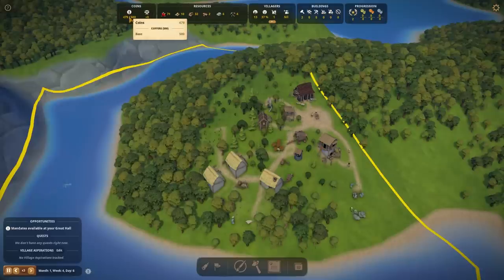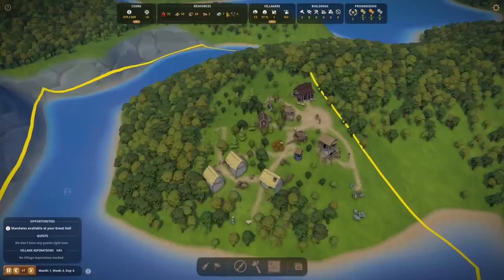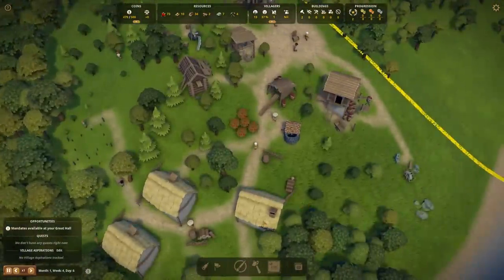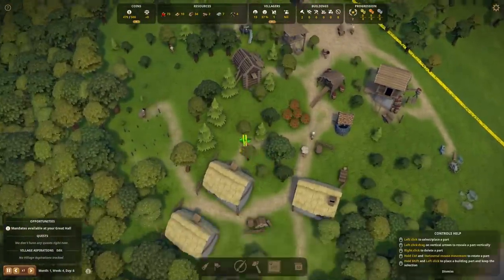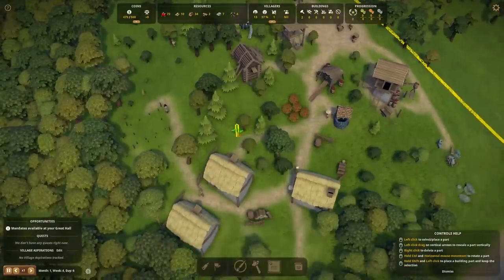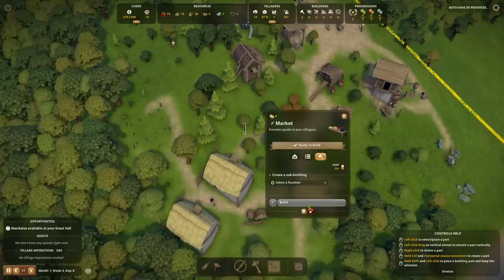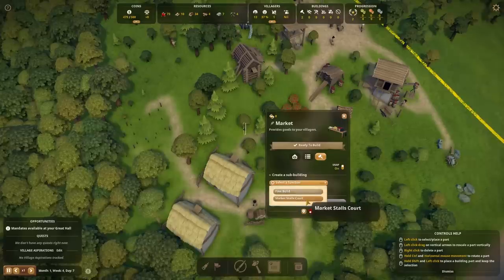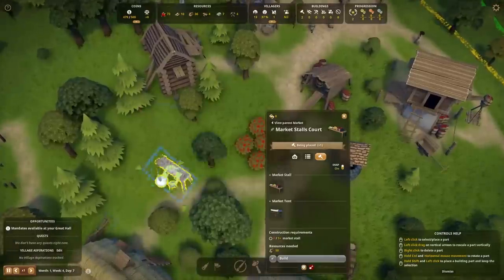Look at how nice it is to watch everyone building on a hill. I feel serotonin being released from my brain, and I'm loving it honestly. Now we do have an economy as well — can I expand the economy? I cannot, unfortunately. Several new resources have appeared here, namely tools. I forgot to do my market — how could I be so daft? We'll put it near the food and stuff. This is going to be a market stalls court, then we put in the market stall.